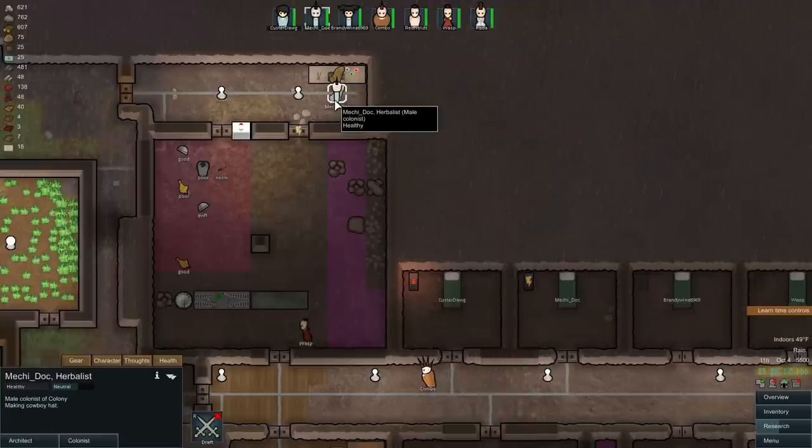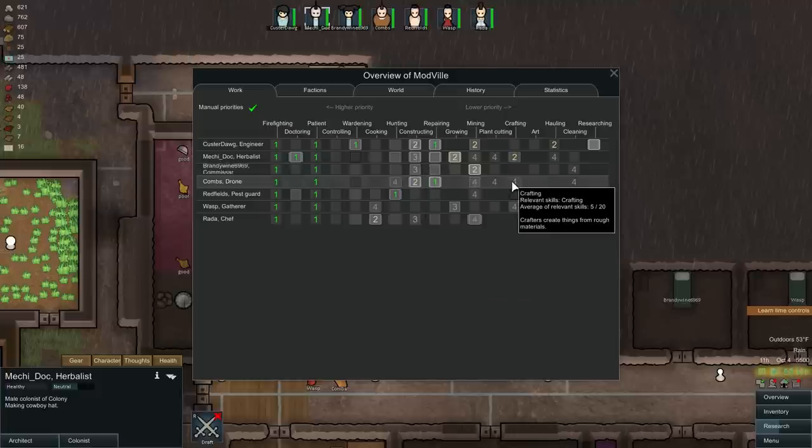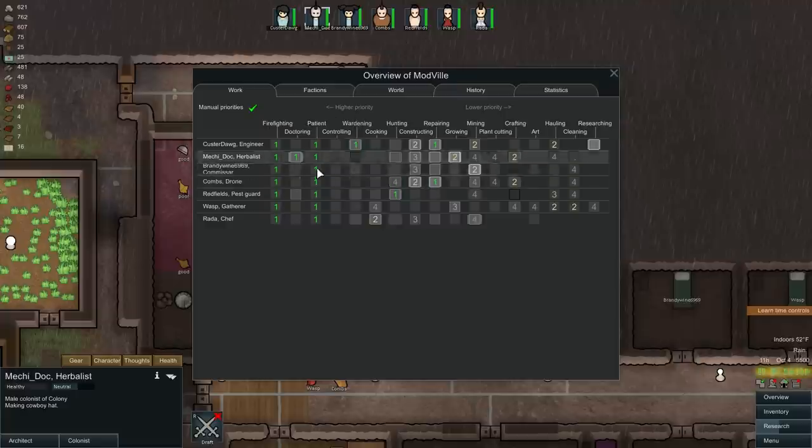We also have to set up some hauling orders. Mechie is crafting. I'm going to give you a quick rundown of the work priorities: Custard Dog will construct, then mine, then haul. Mechie will grow, then craft, then construct. Brandywine will mine then construct. Combs will construct then craft. The priority closer to the left takes precedence when two tasks share the same number — that's why I use manual priorities.